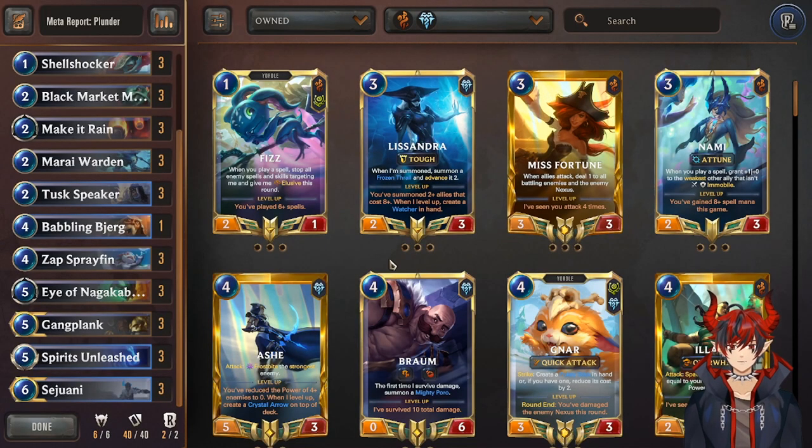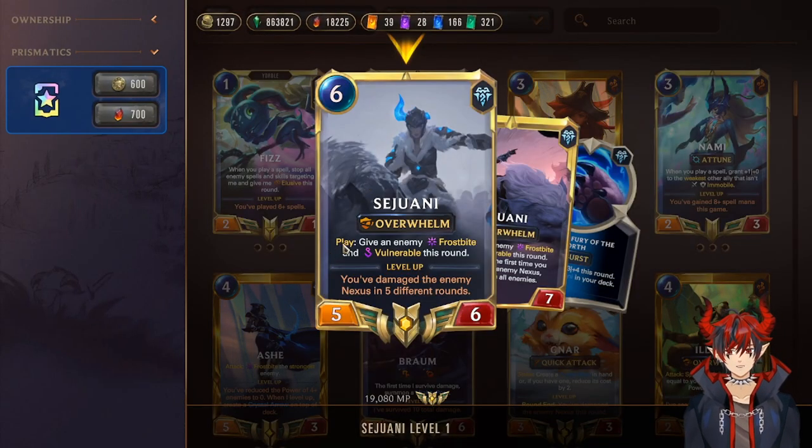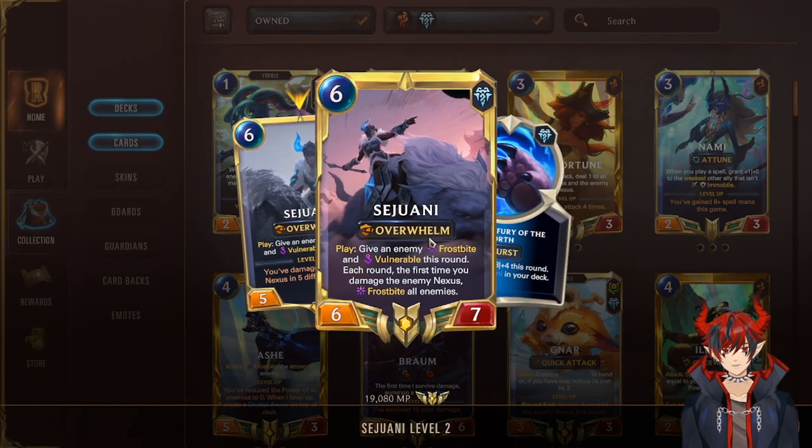After Spirits Unleash, Murai Warden becomes a three-two that summons a one-cost unit also with the buff. Anything summoned from anywhere gets the buffs, so we get insane value. Our understated units become premium-statted and really hard to deal with, including champions with overwhelm. Spirits Unleash is a fantastic card. And to round it out, Sejuani — she has overwhelm, on play gives an enemy frostbite and vulnerable, really nice for manipulating trades and pushing overwhelm damage.